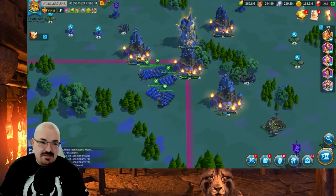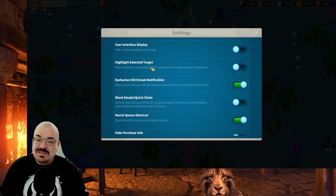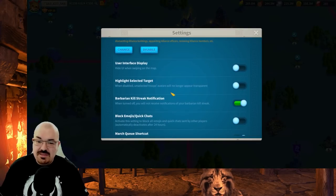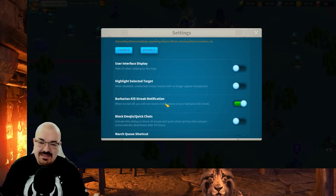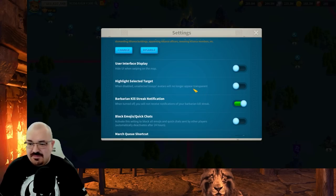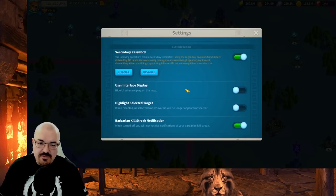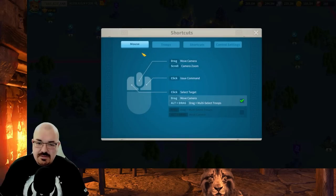There's also a 'Highlight Selected Troops' option. When disabled, unselected troops' avatars will no longer appear transparent. So if it was a problem that everything else became transparent when you clicked one march, you can disable it — which is exactly what I've done.